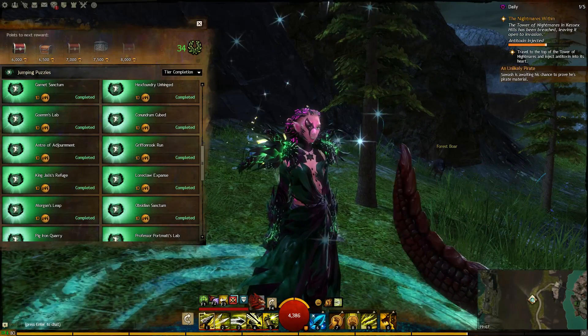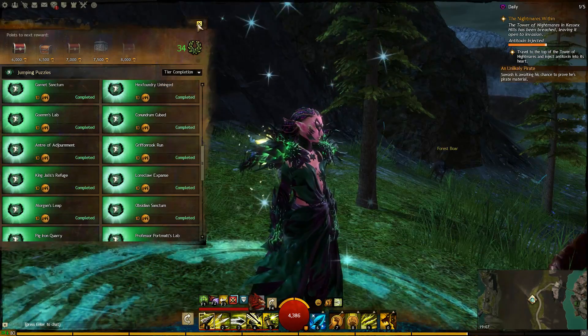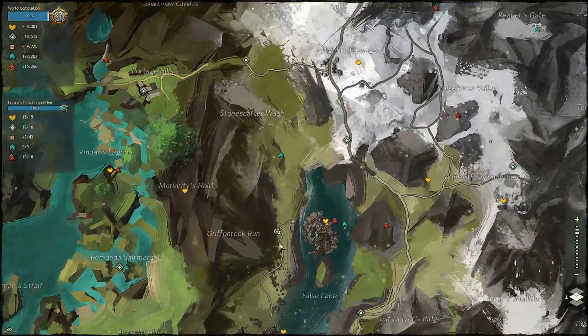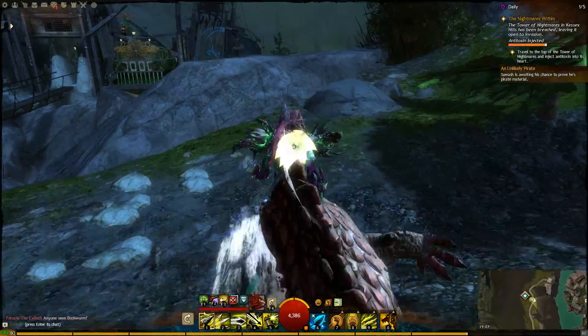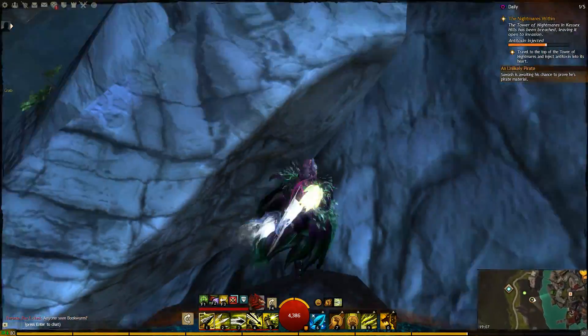Hello and welcome back to the channel. Gryphon Rock Run. I'm standing here in Lorna's Pass, right down here by this waypoint — False Lake. We need to go this way, get down to the water, because the entrance to the jumping puzzle is underwater.